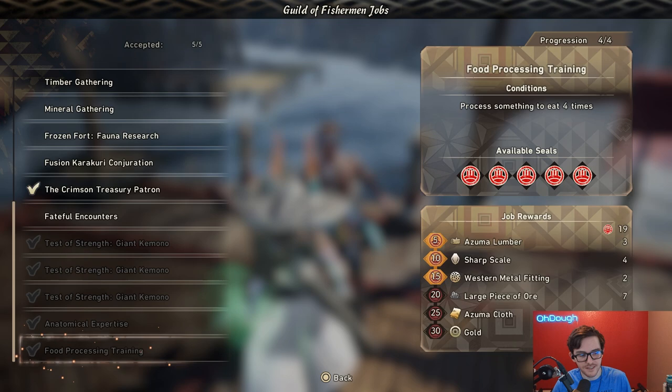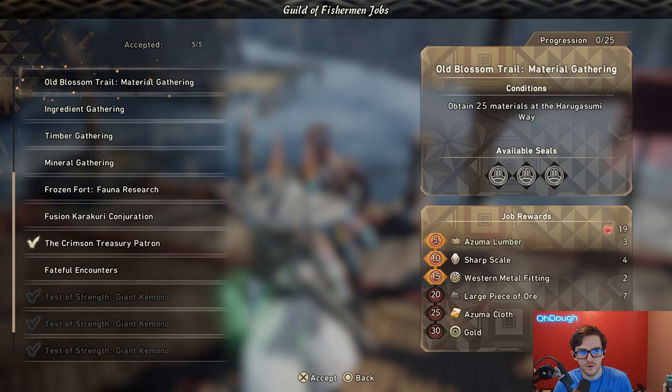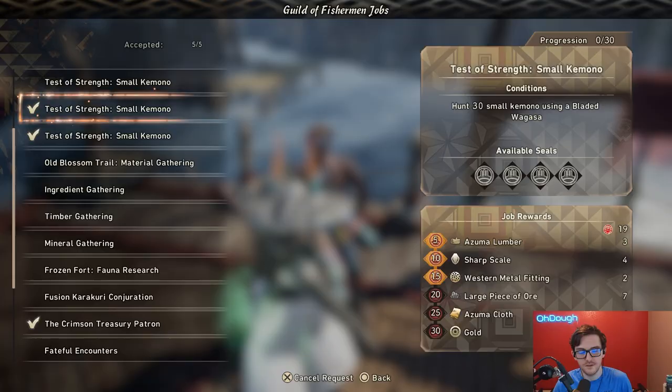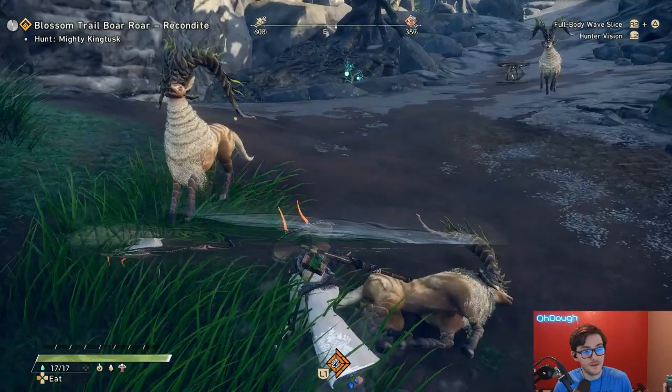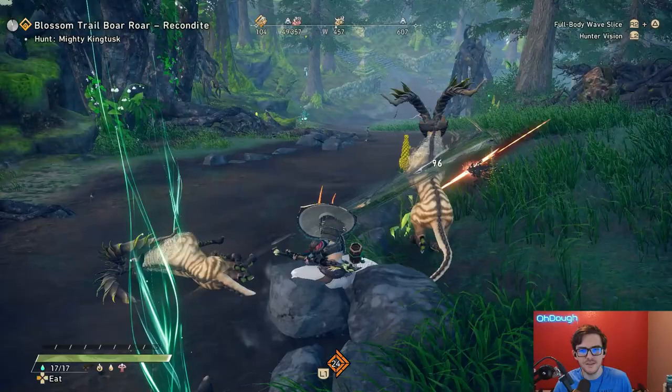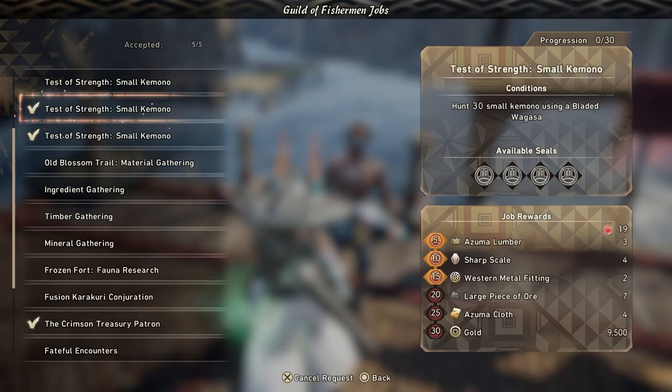The second most efficient way to make gold isn't exactly ideal, but it's kind of cool — it's the Guild of Fishermen. The problem is it doesn't give you that much gold: 9,500 gold, and you make 9,400 from the hunt. But you can do these quests while working towards the gold and doing other stuff — for instance, hunt 30 small kimono using a bladed wakizashi. Queue into Haragasumi Way on chapter one or two where they're weaker. The dude really needs to give more gold though.